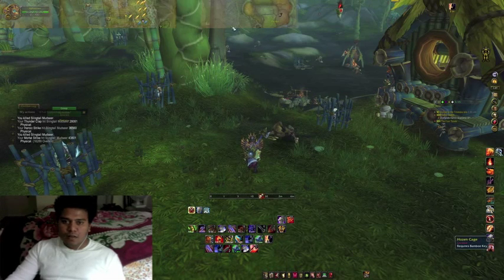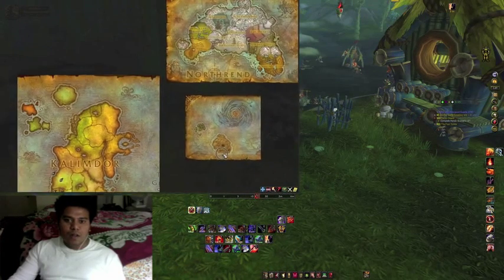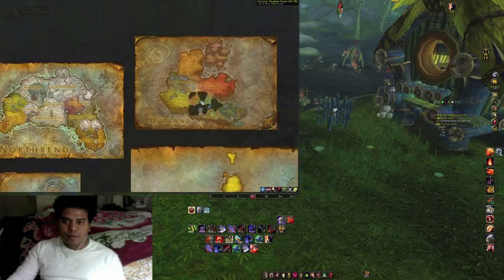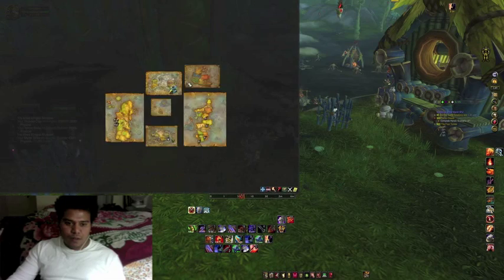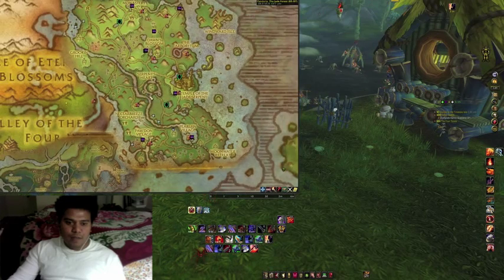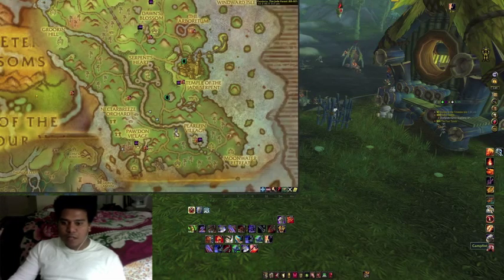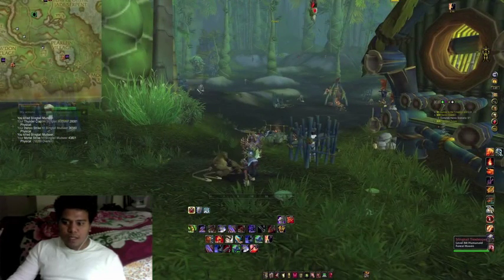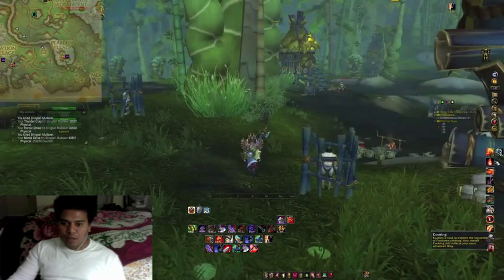In Jade Forest, at the end of this river — mid-river — there's a place where you will see a lot of monkeys like these. These monkeys around here are the ones who drop Stripped Melon.